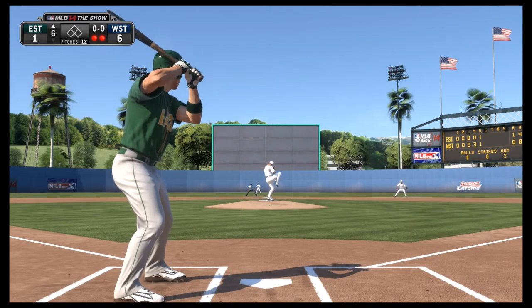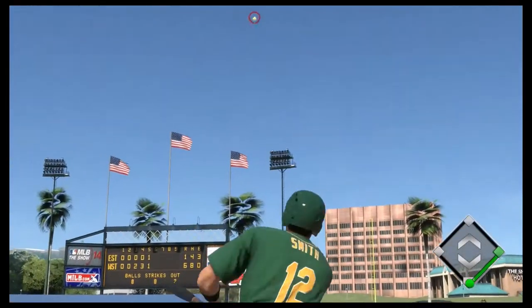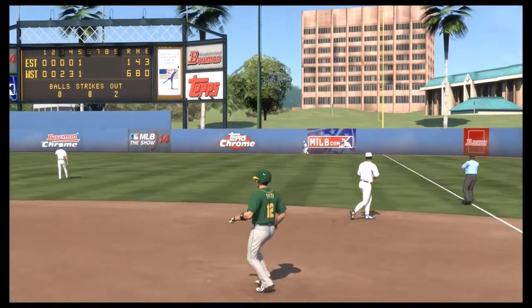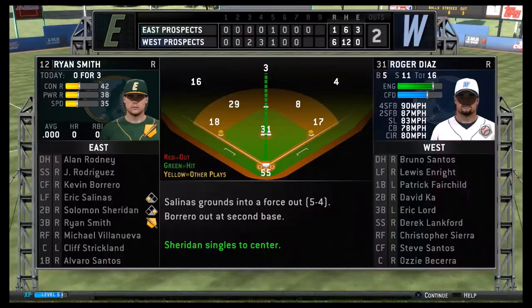Now in the sixth inning, in his third at bat of the game with an 0-0 count, he's going to drive the ball deep to right field and it's going to be caught by the right fielder just short of the outfield wall.